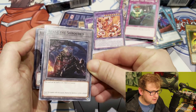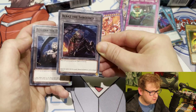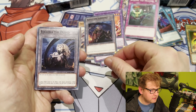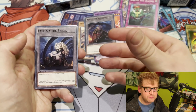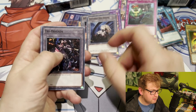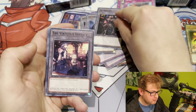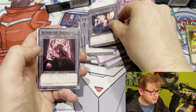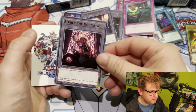A couple of Albaz tokens are included — they look nice. Ecclesia is in here too, something you could definitely main deck. Swordsoul token, and then another Tri-Brigade token. Nice artwork overall.